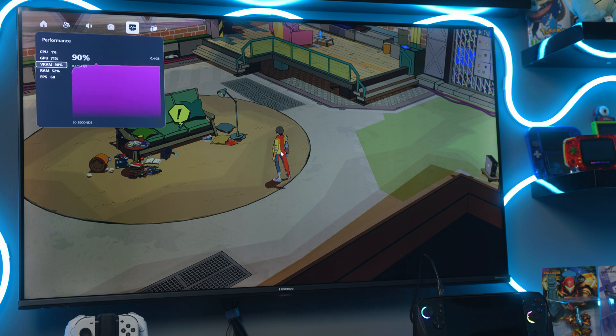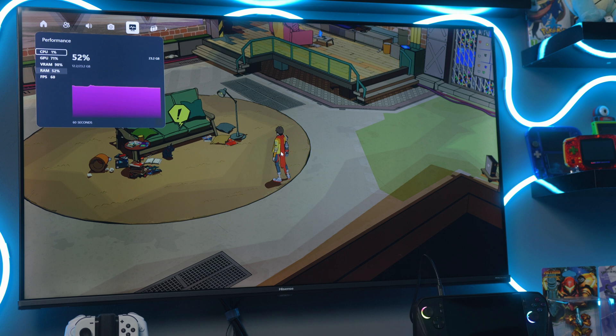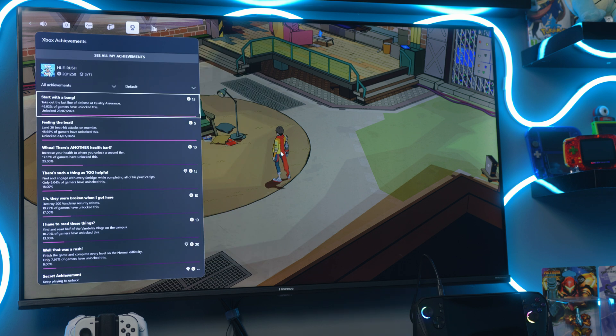There's a performance tab — essentially the same as going into Task Manager — where you can see your CPU usage, GPU usage, and all that kind of stuff. Please ignore mine if you're looking at it wondering why the RAM is maxed out at like 0.4 gigabytes — I've set all my RAM allocation to the CPU because I've been using an eGPU. But I do quite like that you can pull that up and just see how your system is performing in a game, spot a bottleneck, and then maybe go, oh yeah, I need to reallocate my VRAM.